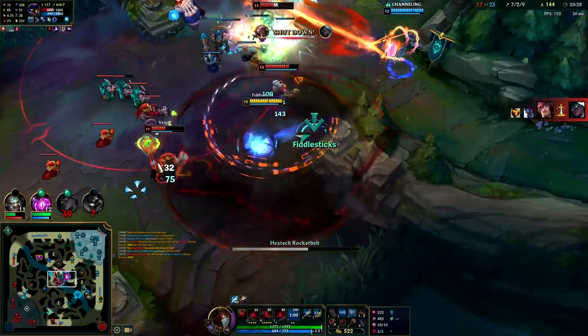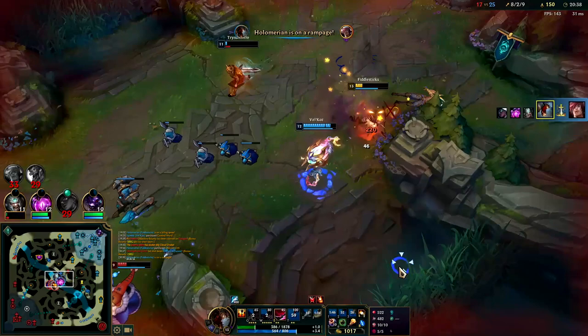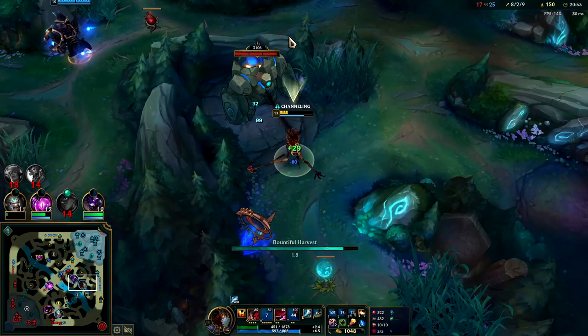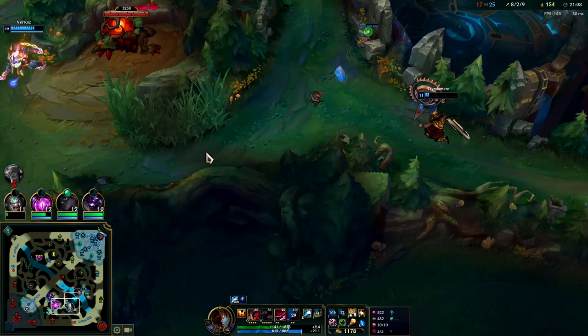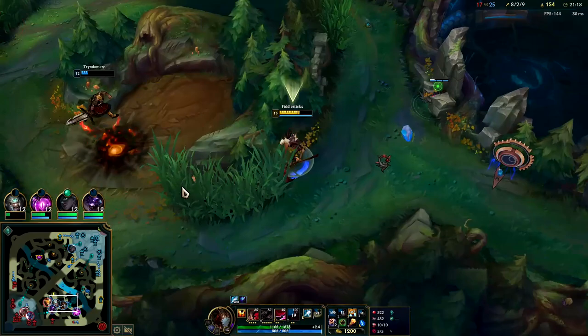Predator R, Rocketbelt, Q, E - we couldn't kill Veigar but we still did a lot of damage and took a lot of aggro. Fiddlesticks can't really split push - you're immobile and your wave clear isn't that good. All you can do is mainly hide behind your teammates and wait to press R. The only time you can lead fights on Fiddlesticks is if the enemies are all in the same spot, or if you know where they all are and you're over a wall. In these normal team fights you just have to be a lot more patient with your R.